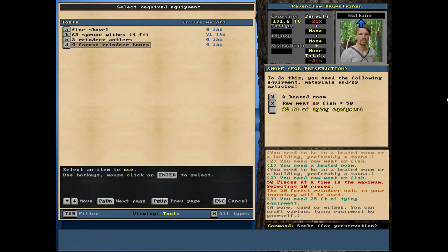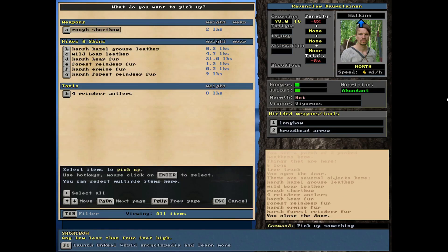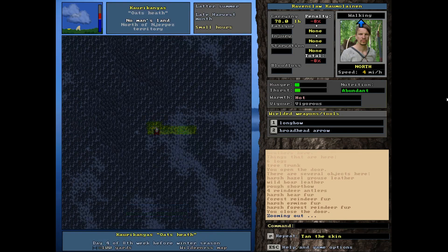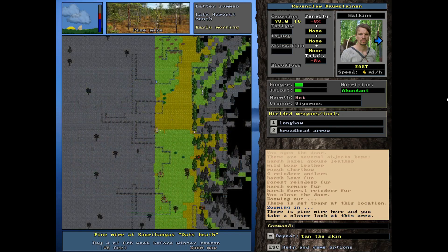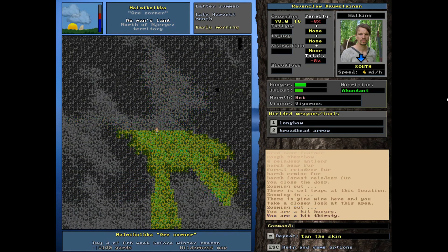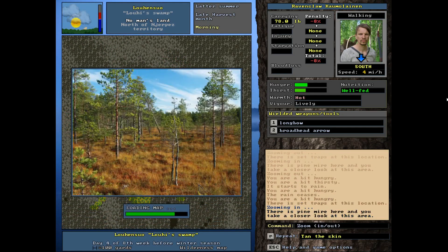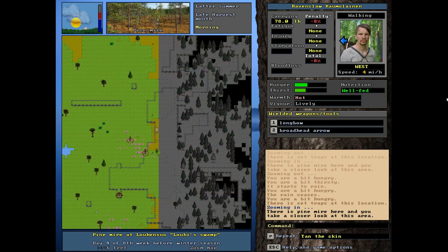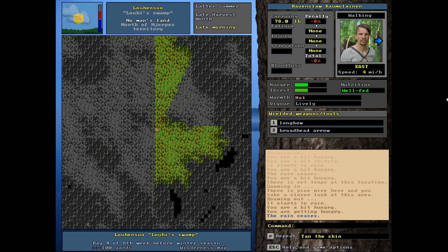I'm definitely not going to forget about the skin this time. Both the forest reindeer and the ermine fur are finished. This is a tiny little fur right here, but it's going to have some value. Next is just to keep hunting. Let's check our traps real quick — no, nothing there yet. It is such a shocker though when you actually do get something like that deer in our pit trap — that was incredible.